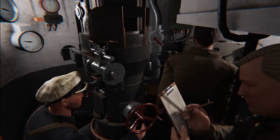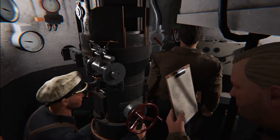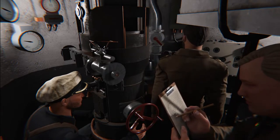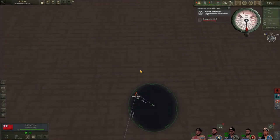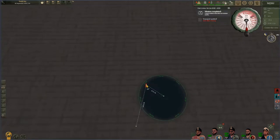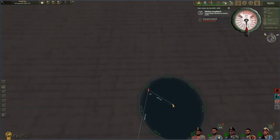Hello everybody, SeaWhiskey here. Today I'm going to show you guys a very quick tutorial on how to use the TDC mod. As you can see, we've already got a target in sight and I've already calculated the angle on bow and the distance to the target.